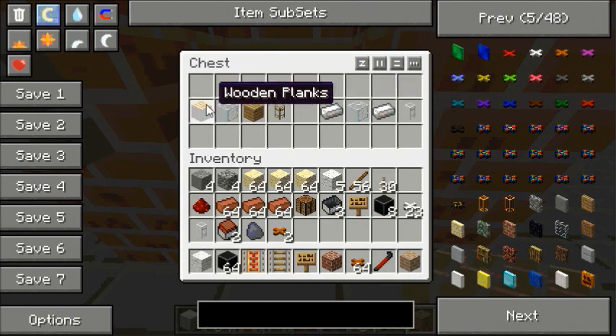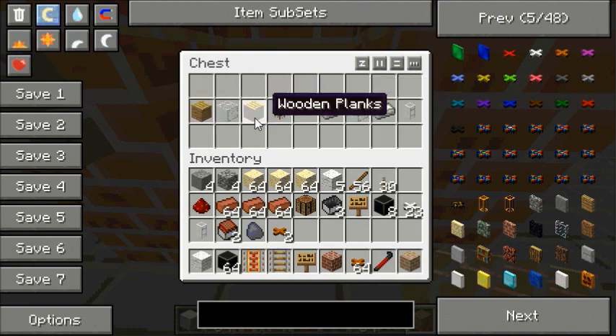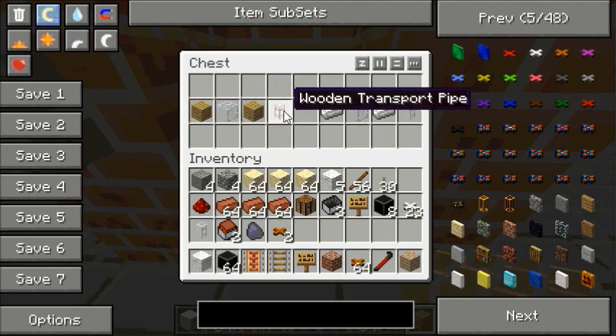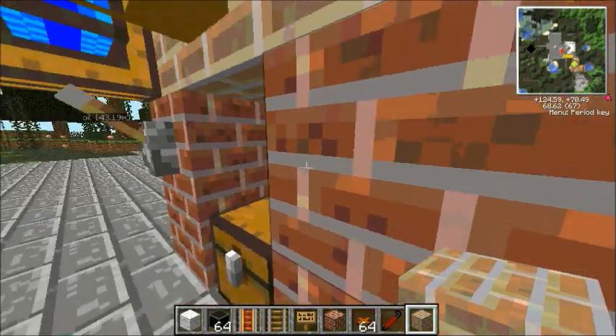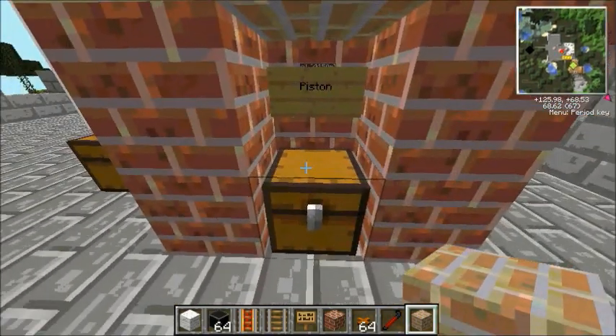I might be wrong in that but that's what I've been experimenting with today. To make the wooden pipe: wooden plank, glass, wooden plank in that configuration and that will make you one wooden transport pipe. The iron pipe is similar but uses iron ingots instead of wooden planks, and that gives you one iron transport pipe. So that's all straightforward.